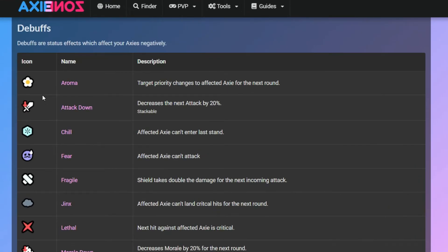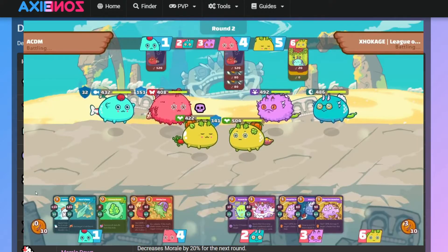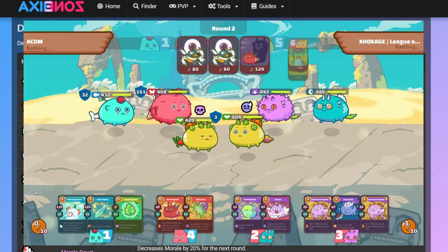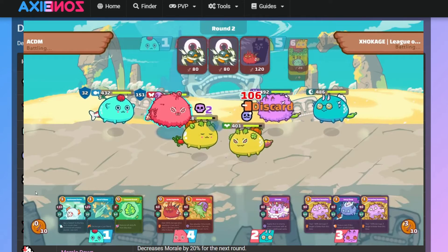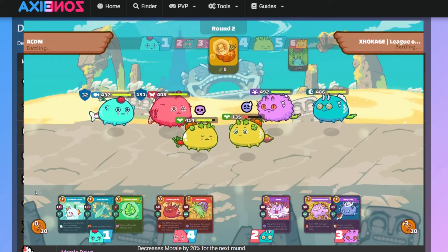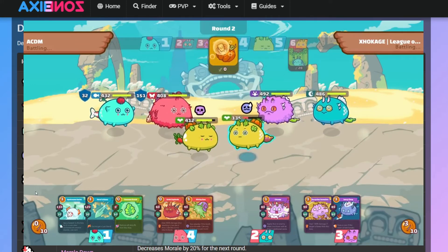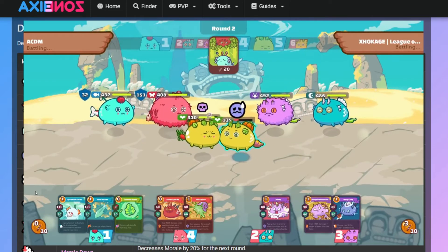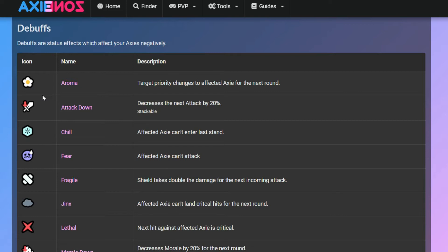The next one is Fear. The icon is an emoji with sweat on it. If an AXIE is affected by Fear, its attack will miss. The description says the affected AXIE can't attack, but in my experience you can still perform an attack — it will just miss.